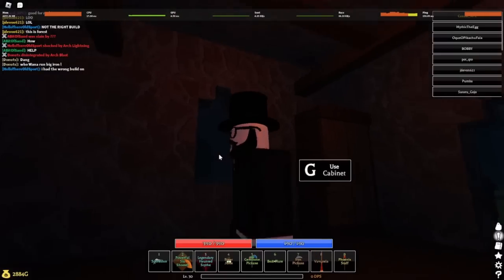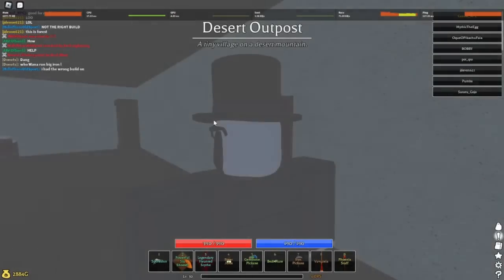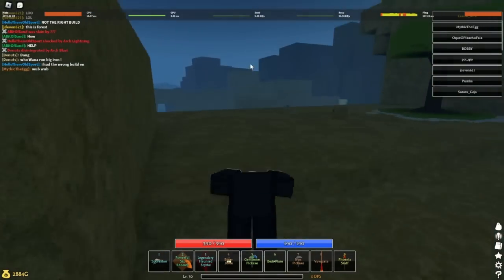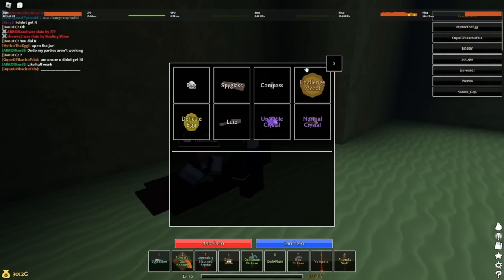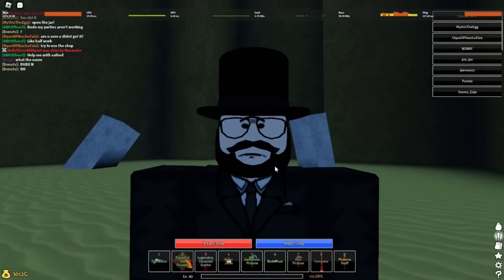Now for the nerd glasses — first you need the champion medal. To get that, head to the desert and go around in this direction. Talk to Nebraska, see what you need, and get the challenge medal. Then head to the Arc Made to get the nerd glasses.